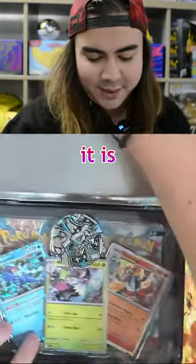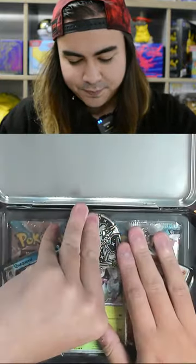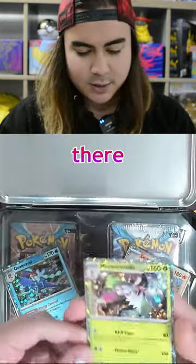It is upside down, but it is Quaggobal. We've got Meow Skorada and Skeletorge. We've got a Charizard queen here too. Meow Skorada there — love the foiling.